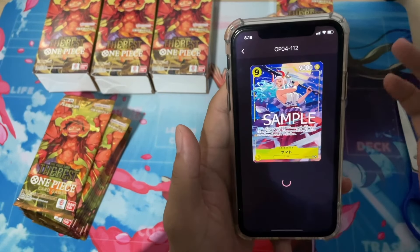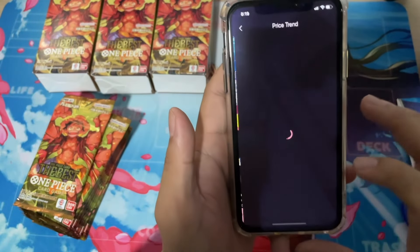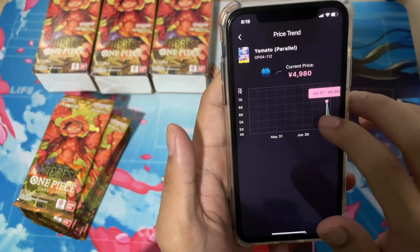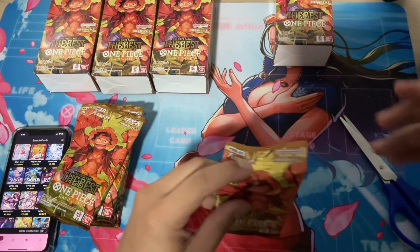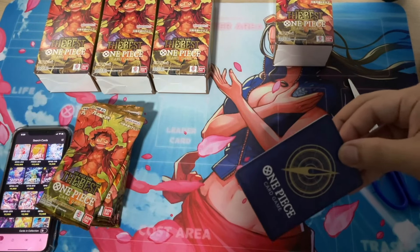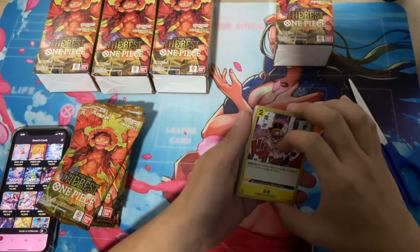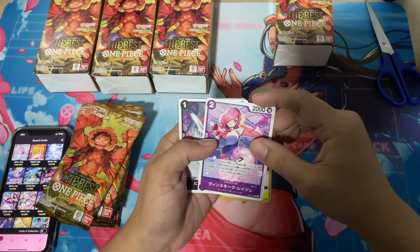If you're using this app, you can check the price instantly on Yuyutei as well as TCG Player. You can also check the price trend. For example, on July 27th the price of Yamato was about 6,000 yen, and as of July 29th the card price really dropped by about 2,000 yen. So with every new product, try to wait a few days before buying — the price will increase a lot on the first few days and gradually drop over time.